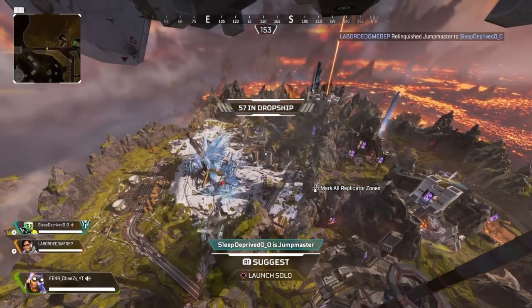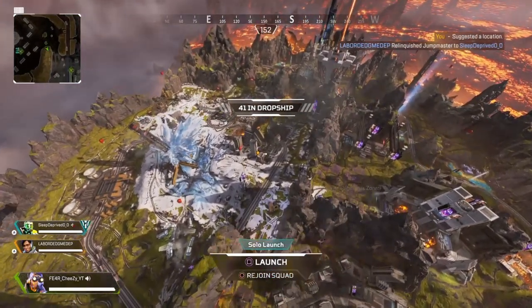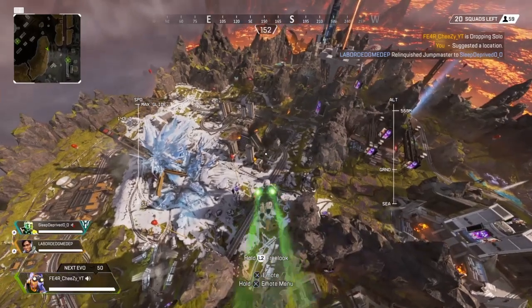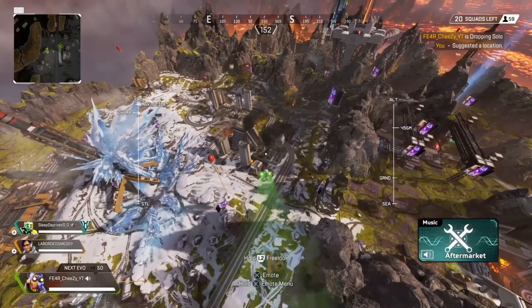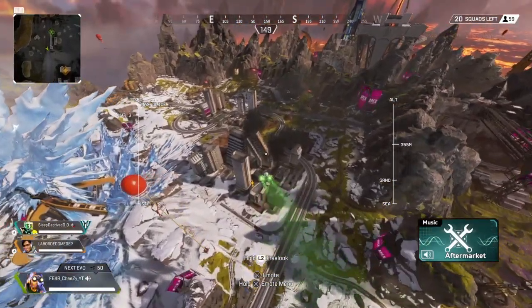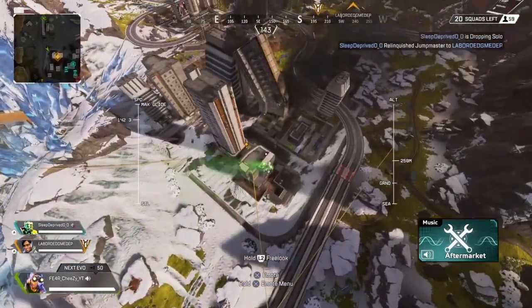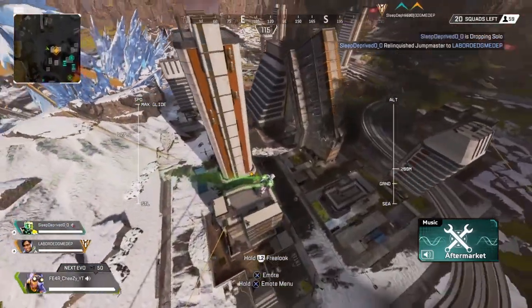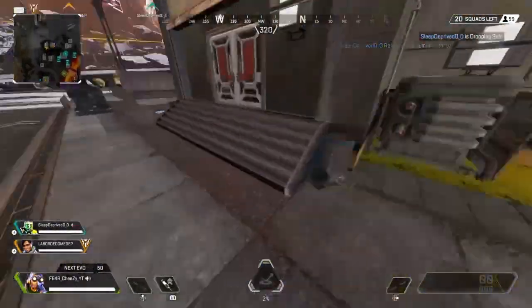So basically all you guys have to do is come over to this area right here. You're gonna need Octane's jump pad for this. But last game I was getting like level 500, 300 and all that, and I literally just got a bot lobby not even trying. But this is not a bot lobby video. All you guys have to do is come over to — yeah, this building right here.